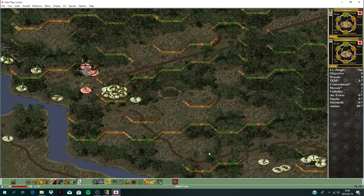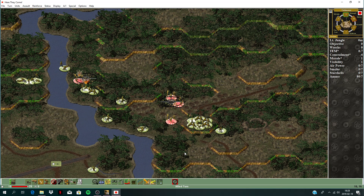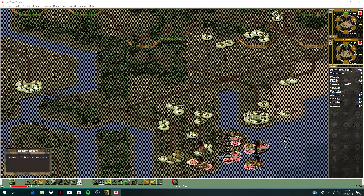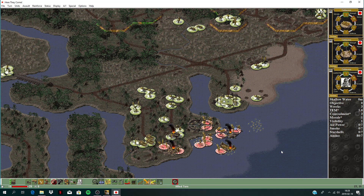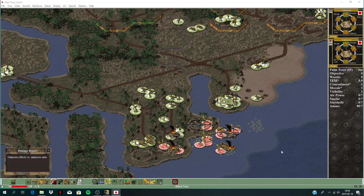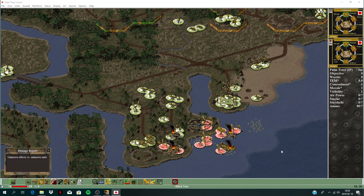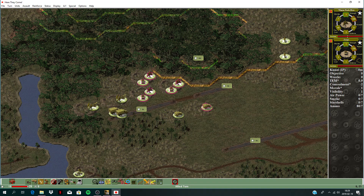Looks like we knocked the tank out. Turn 19 or 20 here - one of his units is not disrupted, but all his other units are disrupted. He's got a bunch in the water. Turn 19 - we're almost done here now. Let's just do the firing. There are raider platoons up here.